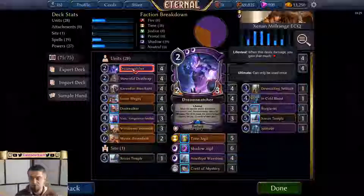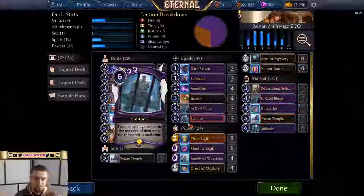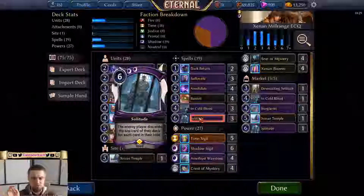I also discovered Solitude — a legendary spell for six power with double shadow influence that says the enemy player discards the top card of their deck for each card in their void. The more stuff they already have milled, the more they are going to get milled by Solitude. I put one in the market and managed to mill opponents a couple of times.